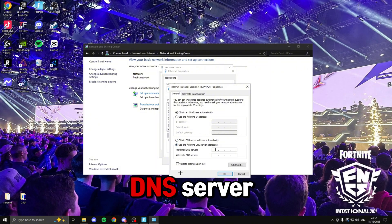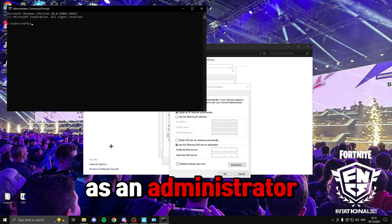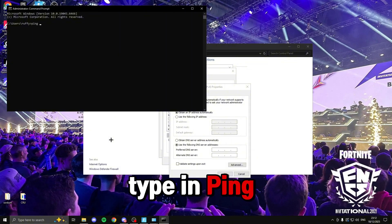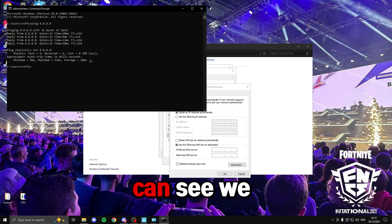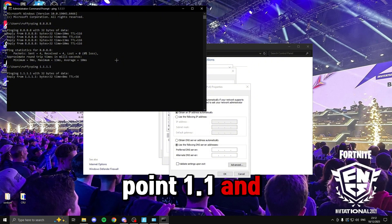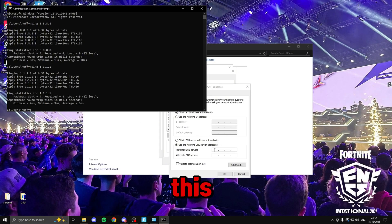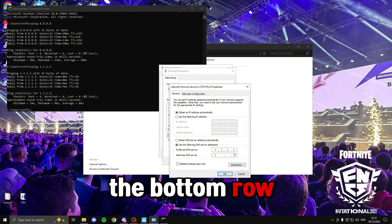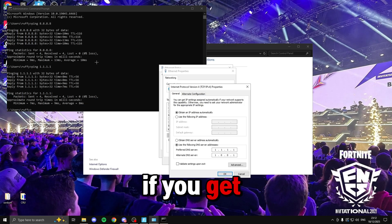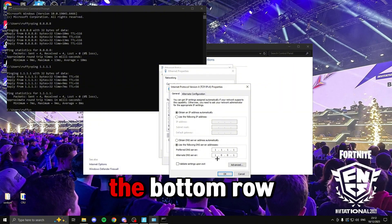Next we're going to find the best DNS server. Search for Command Prompt and run it as administrator. Type 'ping 8.8.8.8' and press Enter — we get an average of 10ms. Then do the same for 'ping 1.1.1.1' — we get an average of 8ms. Since 1.1.1.1 is faster, I'll enter 1.1.1.1 in the top DNS row and 1.0.0.1 in the bottom row. If 8.8.8.8 is faster for you, use 8.8.8.8 on top and 8.8.4.4 on the bottom. Click 'Validate settings upon exit', then OK.